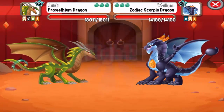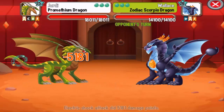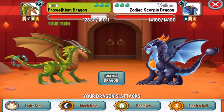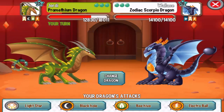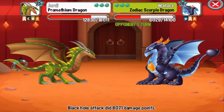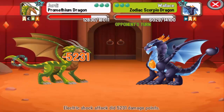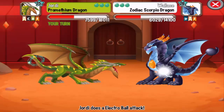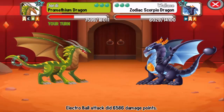Alright, first off the Zodiac Scorpion Dragon. This is a sea element dragon so we can critical hit it with flame and war attacks. We do not have that on this dragon, so I'm going to do the Electro Ball attack. And goodbye.